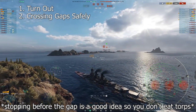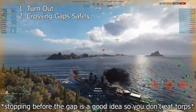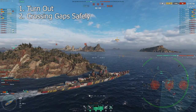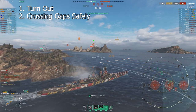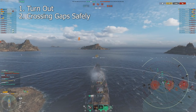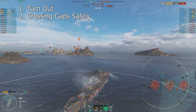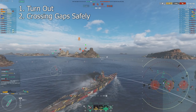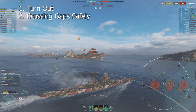Number two: crossing gaps that are dangerous, or getting to island cover. This is a little more advanced use of the smoke screen, but still a relatively obvious one. There are a lot of gaps in this game you can cross to get advantageous positions, but they leave you exposed to the enemy team — broadside to a few ships, probably a couple battleships ready to shoot you. This smoke really allows you to push out into these more dangerous, forward positions without taking much damage, and that's one of the reasons why this ship can be played so aggressively.